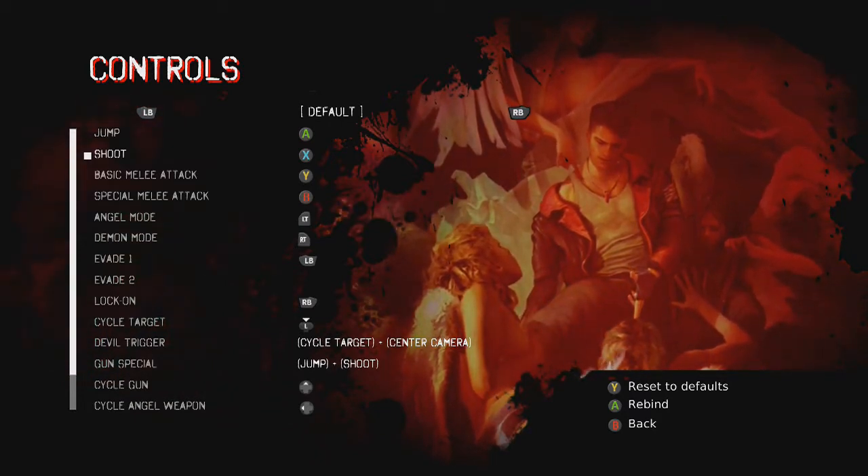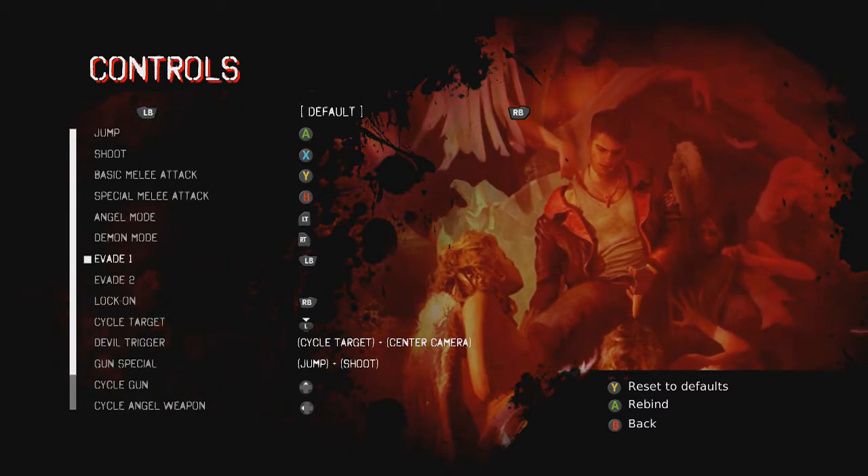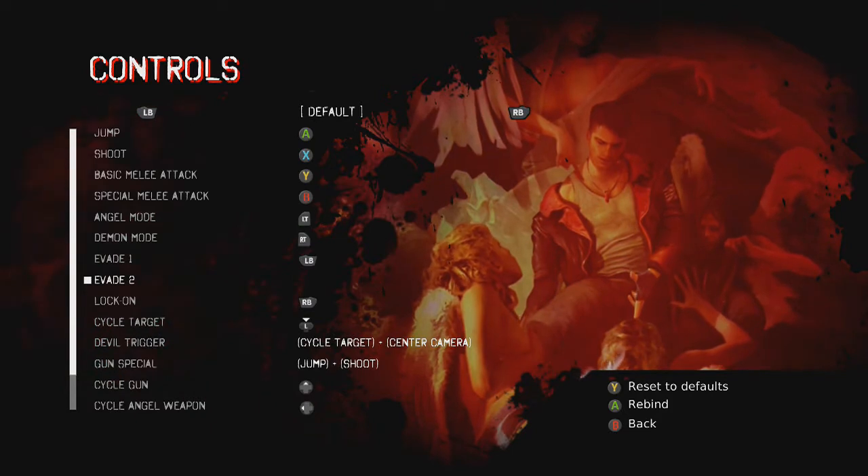As you can see, it's jump on A, X for shoot, melee, all that, angel mode, DM mode — but the part that really gets you is right here, where it says evade 1 is on left bumper, and evade 2 doesn't exist because lock-on has taken that spot.